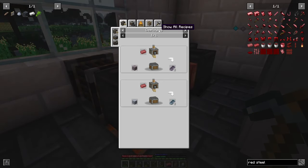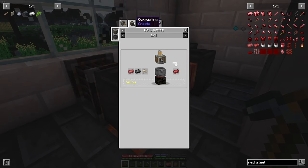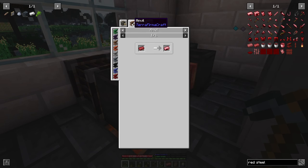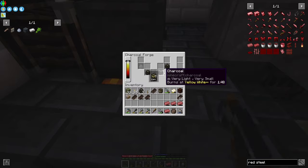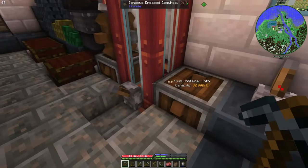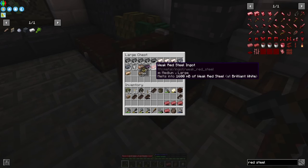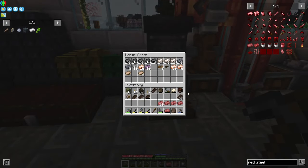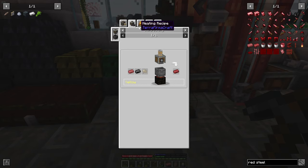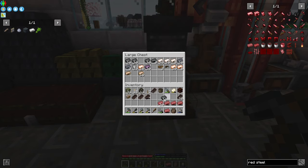This is going to be used in welding, and after that the other part is going to be processed by hand. So I can use this — weak steel. Should I combine it with weak black steel? Sixteen and four more.